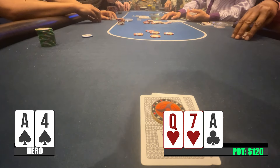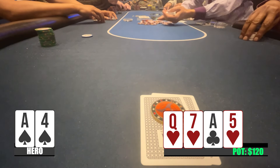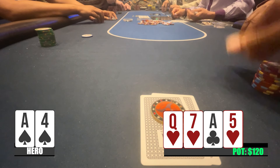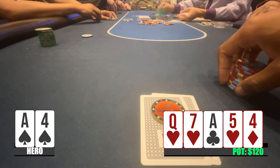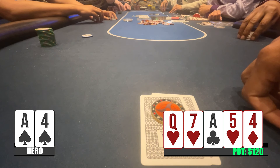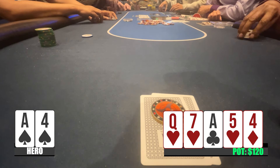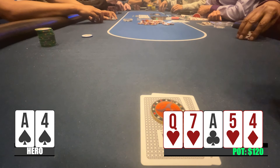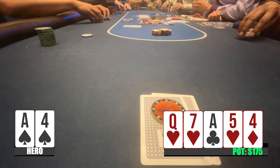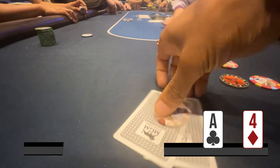Now we're going three ways to a turn, which is not a good one — the five of hearts, bringing in the flush — and it checks to me. I decided to check and the button checks as well, which is a pretty good sign. I'm liking my hand a little bit more when the river is the four of diamonds. I assumed I had the best hand, so I put out a pretty small bet of $55 and they don't think about it for too long and they both fold. Maybe they just flopped bottom pair trying to hit trips or two pair, but it's good to scoop up the first hand.